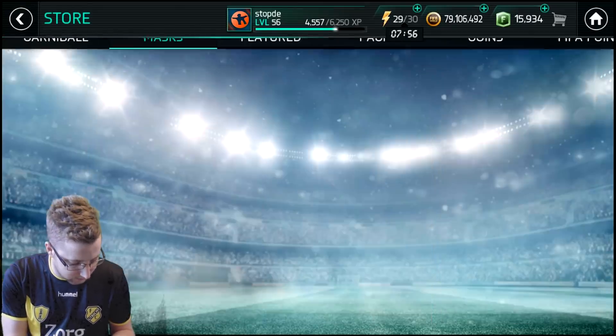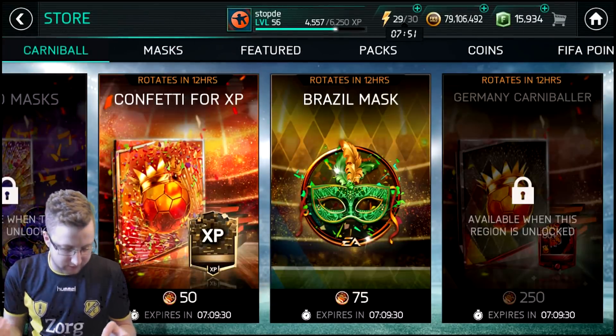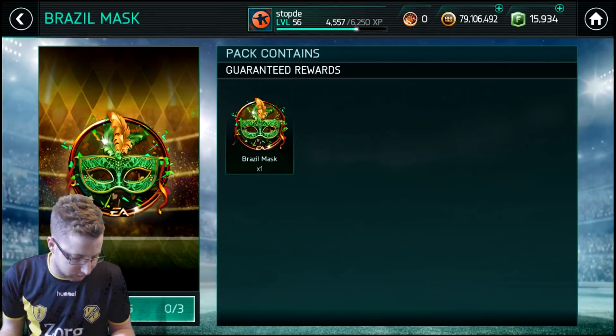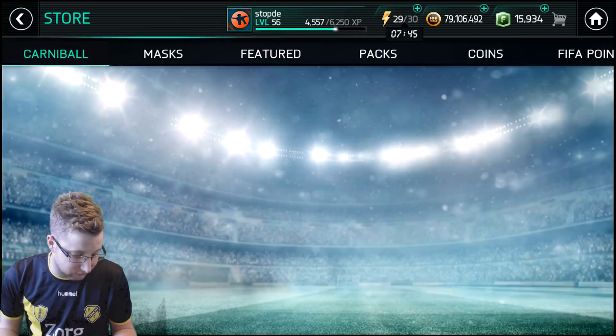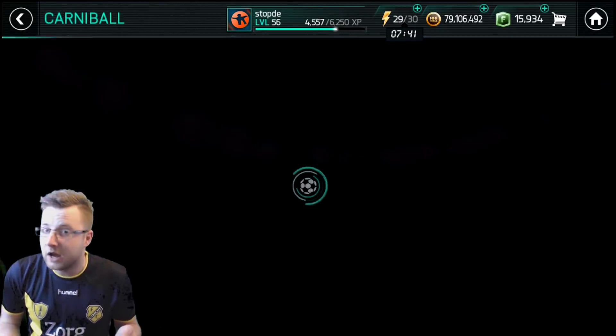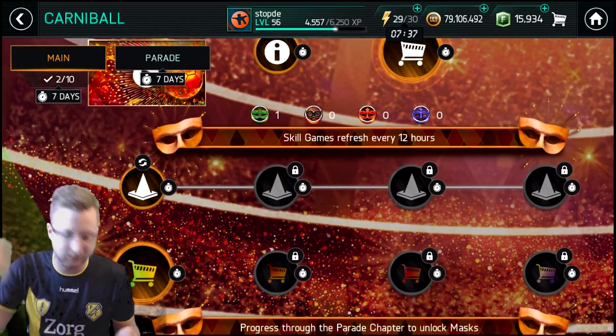In the carnival section, you can put confetti in for different things that rotate every 12 hours — so another Brazilian mask, which you can get additional amounts of. There's a whole bunch of things you can actually get from this one. It looks like grinding the event could be advantageous. You also get a guaranteed one, so nice to see they put the grinding back into this one.